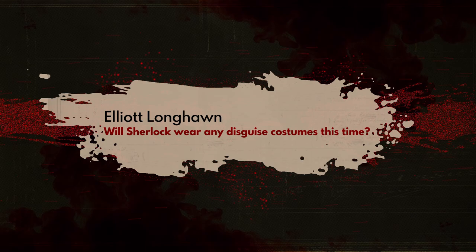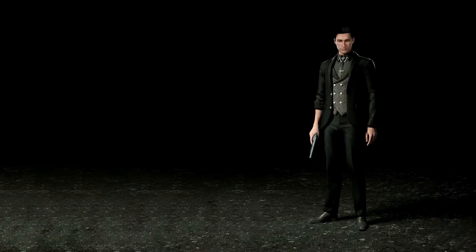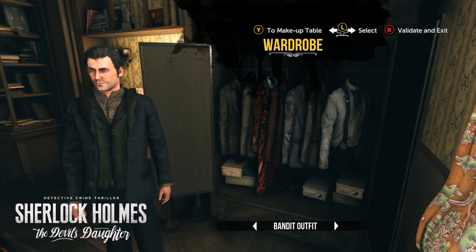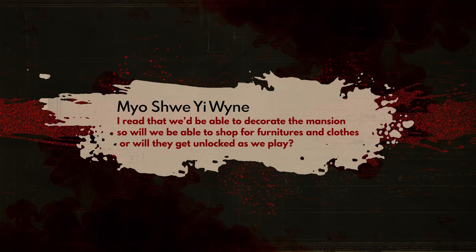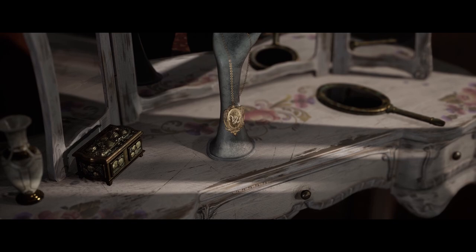Will Sherlock wear any disguise costumes this time? Yes, disguise is a big part of Chapter One. As you play, you can find or buy new outfits that will help you gain the trust of different social groups, gain access to closed-off areas, or simply customize how your Sherlock looks. You can get new outfits, hats, glasses, change facial hair, and even apply bruises and wrinkles if you need to look older. As for decorating the mansion, you can find or earn items as rewards, or sometimes buy them from local vendors.